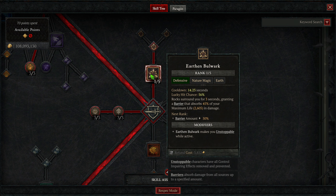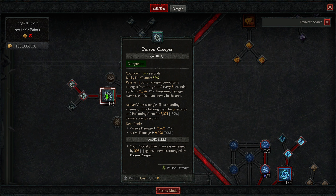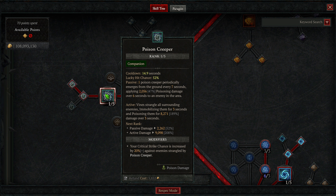Then we're going down one point into Earthen Bulwark, which is going to be constantly reset, so it's just a big barrier of 45% of our max life. Upgrade 1 makes us unstoppable. Then Poison Creeper, which is a very important part of this build because this is how we both poison enemies and proc more Landslides.